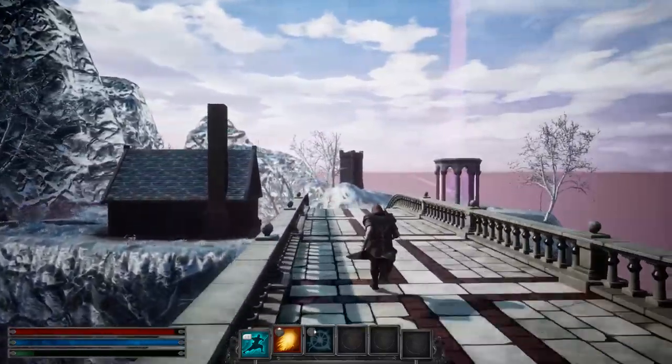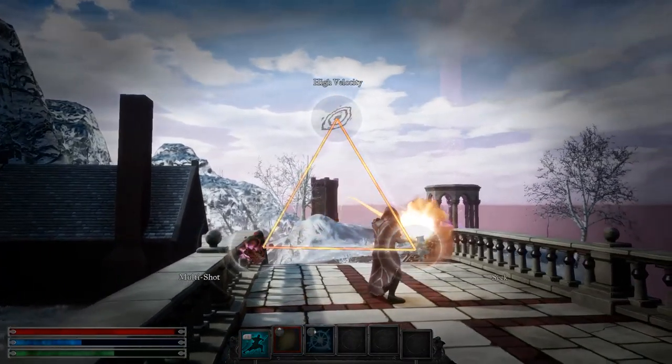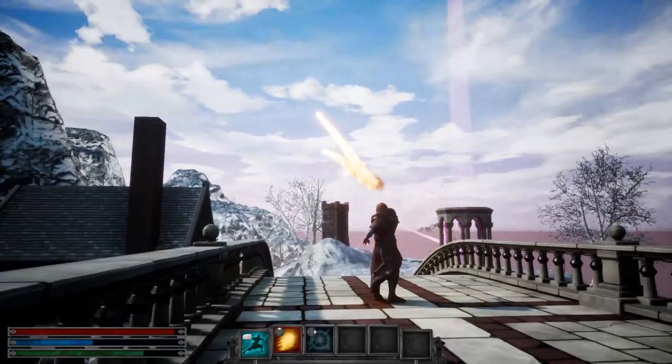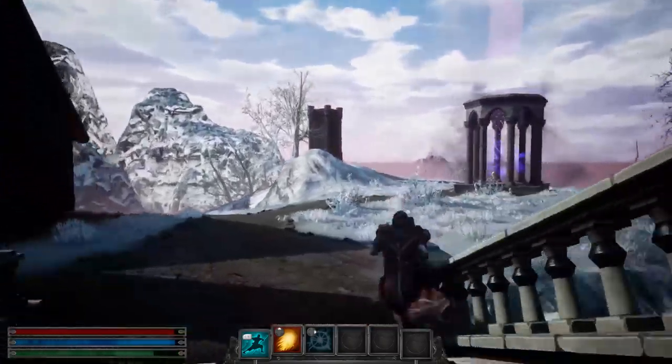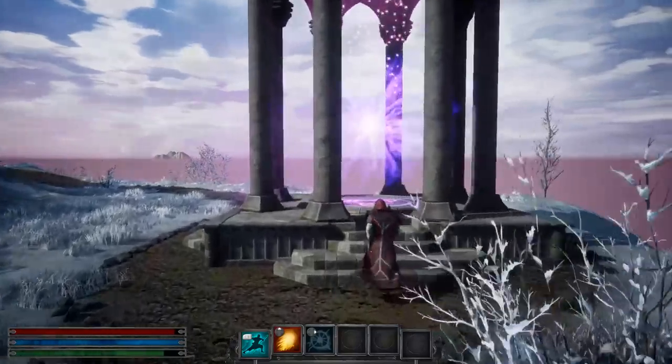Alright, there's the final crystal. I'm gonna fully shape towards high-velocity, seek, and multishot. That's it for this location. The Nexus is now exposed, and its portal will take us out of here to the chapter map.